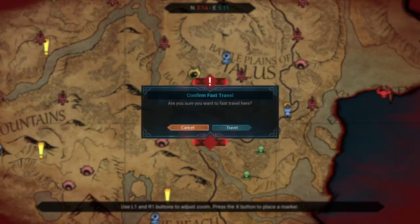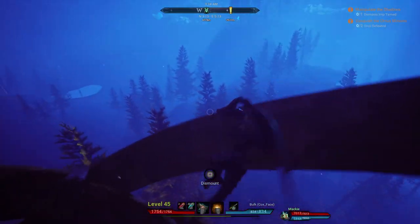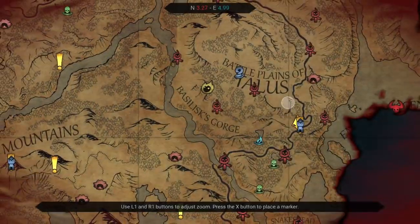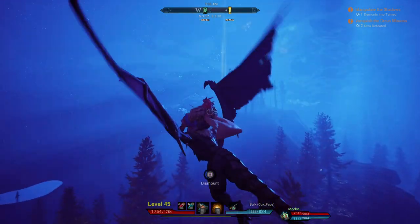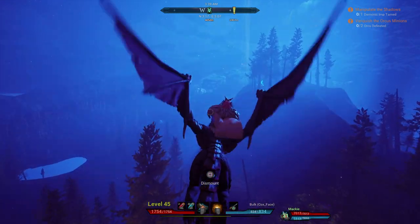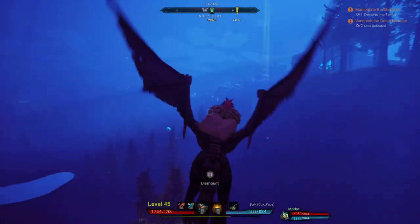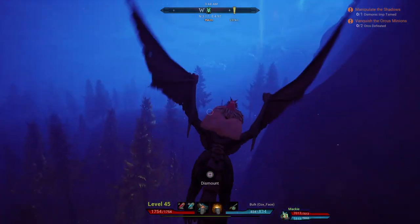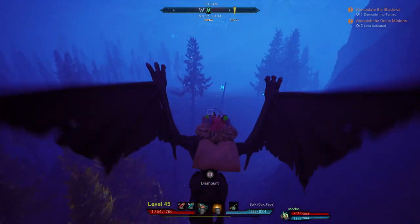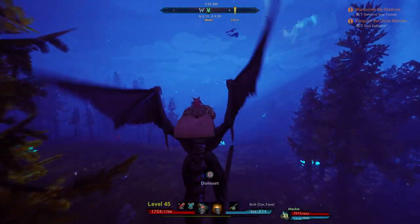I know you might be thinking that a rift is something that's going to spawn enemies, and maybe after you kill the enemies, you'll get loot. That's not the case. All a rift is, is a loot drop, and it's going to drop after a set amount of time from when that golden flame spawns, and the bag of loot will spawn somewhere in that general area.